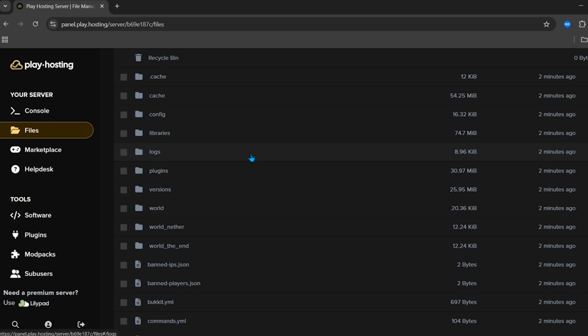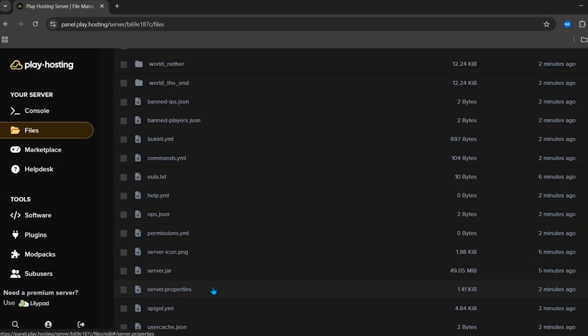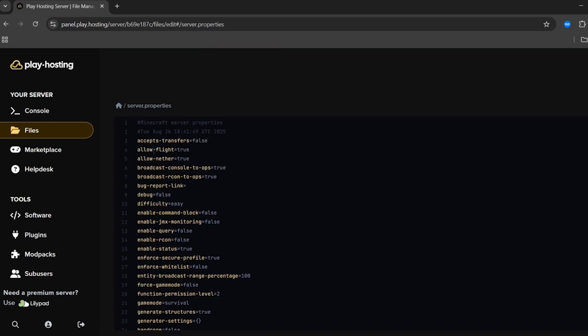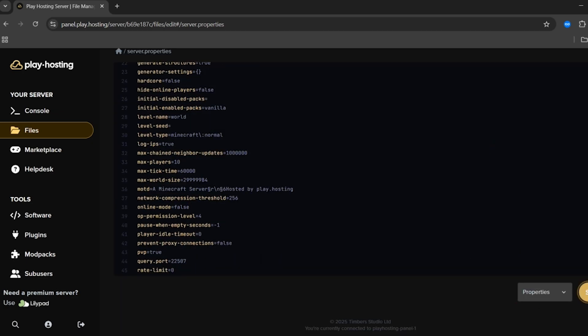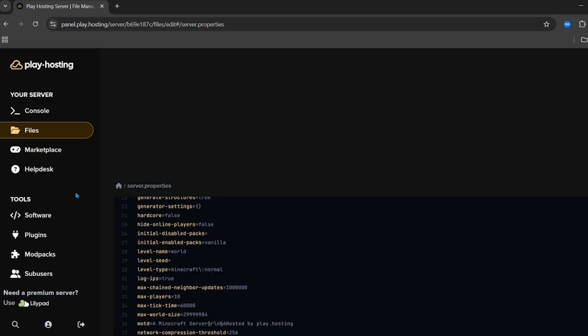Click on the 'Files' tab and here you can see all the files and folders of your server. Click on the 'server.properties' file and inside this file you will see an interface where you can edit all the settings of your server. You can change the maximum number of players, and if you want to join from cracked Minecraft, you can change the online mode setting to false. Don't forget to click the save button.